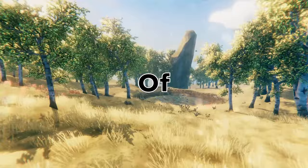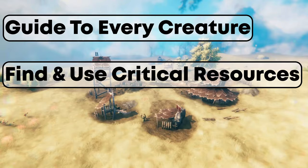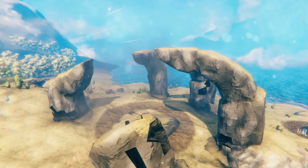The plains biome is the fifth of six biomes in the current build of Valheim. The plains are characterized by large open areas with rolling hills and fields of yellow grass, filled with many of the most dangerous creatures in the game. In this video I will share a guide to every creature in the biome, show you where to find and how to best use the critical resources, and finally how to find, prepare for, and defeat the plains' deadly boss — who in my opinion is the most challenging boss in Valheim.